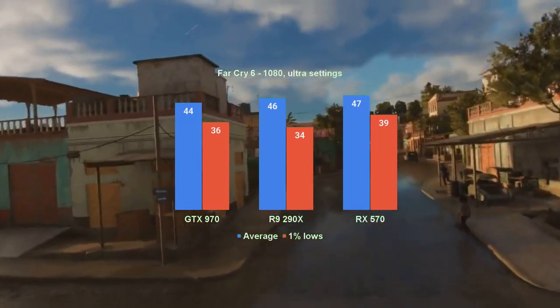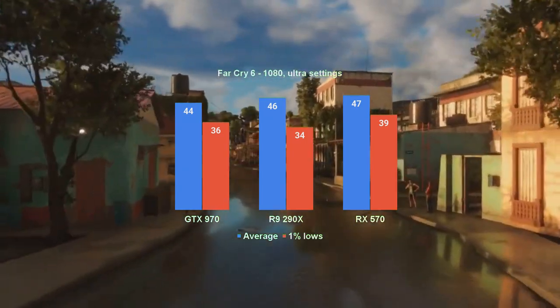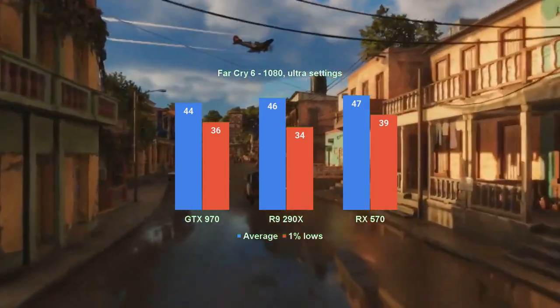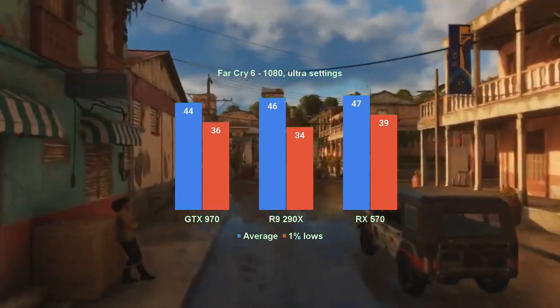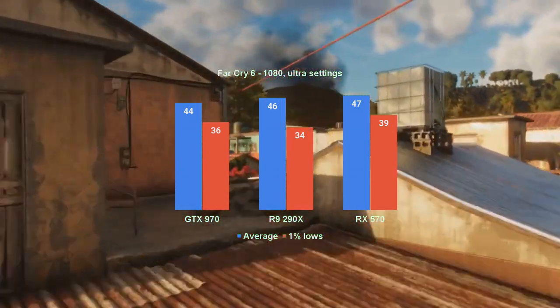At the ultra preset, I will consider the GTX 970 as adequate, despite its 44 fps average missing the mark by 1 in the built-in benchmark. The 1% lows are in the mid-30s, and this is the W in the FTW. Do drop a like if you enjoy this kind of cringe, by the way.